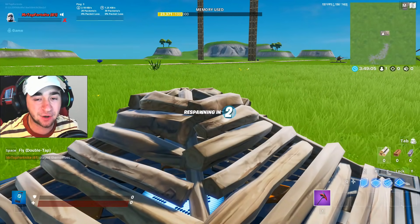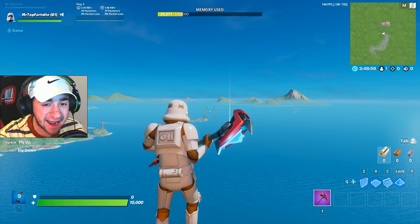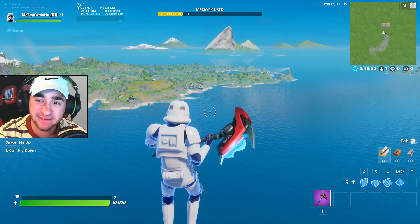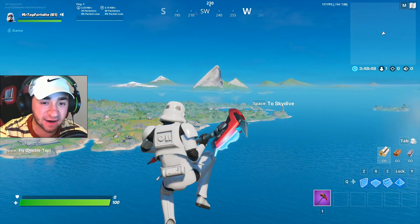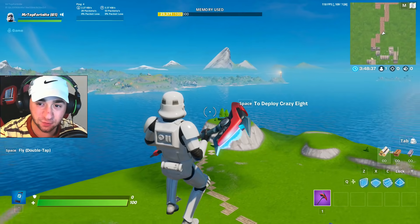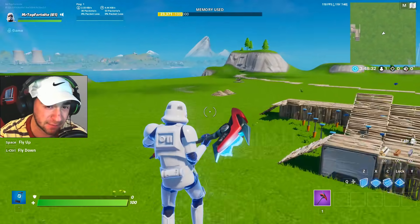As soon as I hit respawn, I am going to respawn in the air. I just did it — I am in the air. As soon as you go up in the air, you want to double tap so you're still flying. I am so much closer to the Star Destroyer, but the glitch just didn't work. I have to redo it. We literally might be able to fly the Star Destroyer back home to the main island.